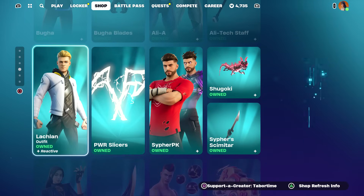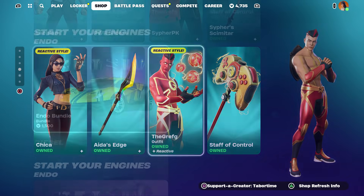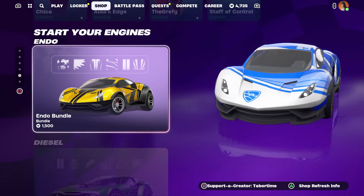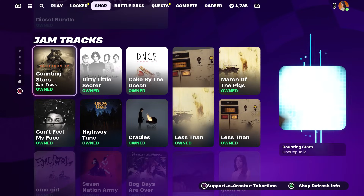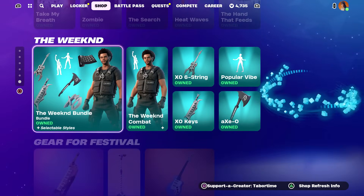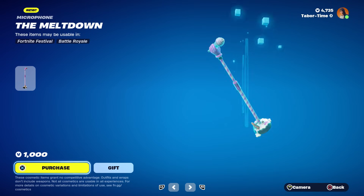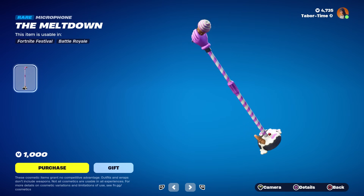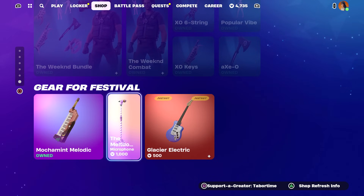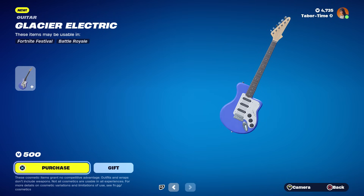Giant Chicken bundle is still here as well as all the content creator icon skins: Bugha, Alie, Lachlan, Cypher PK, Chica, and Greff. The Endo bundle was new yesterday — pretty sweet looking ride, not bad at all. Diesel bundle is also here. In the Festival gear section we've got two new items: the Meltdown, which looks like an ice cream themed microphone, and the Glacier Electric — just a blue guitar.